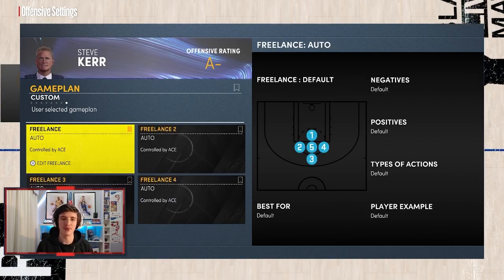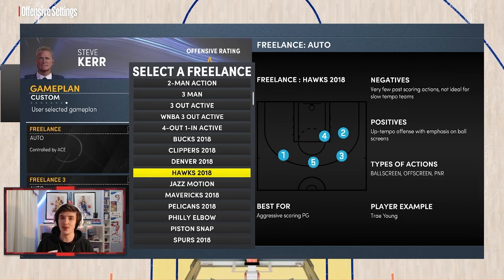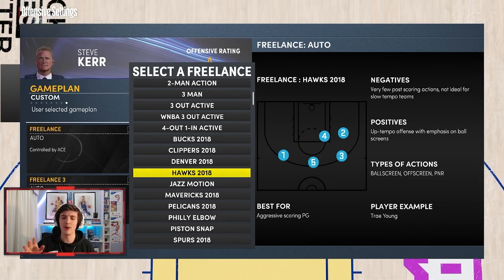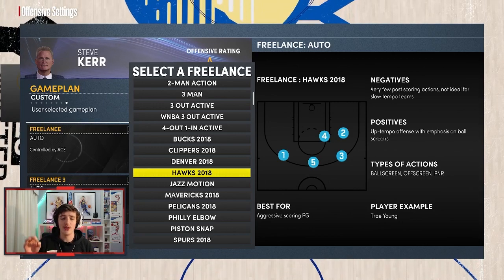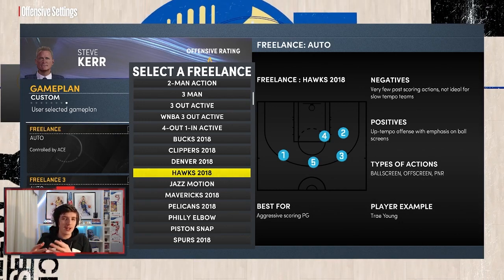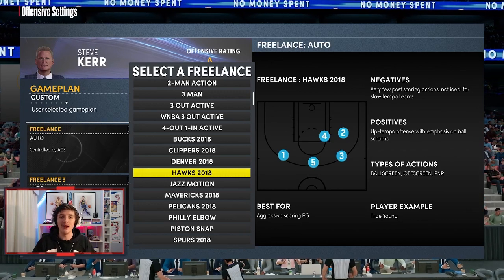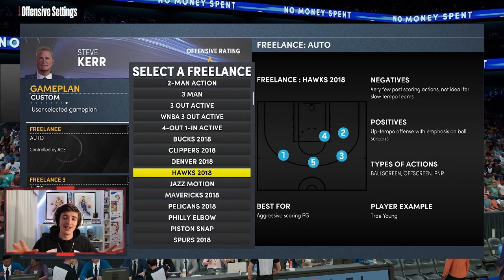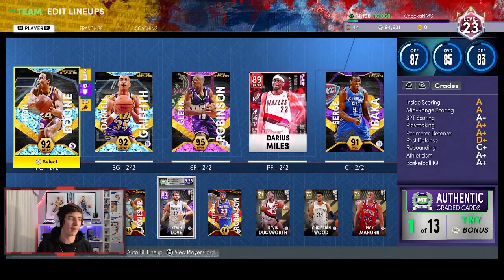The third and final setting is Freelance. If you've played My Team before, you know which one I'm going with — it's Hawks 2018. Hawks 2018 freelance will ensure your players almost always go into a five-out sort of setting. If you run a pick and roll without Hawks 2018, players will cram the paint and you won't get a roll-off in time. Hawks 2018 really opens up the floor, allows your players to run out to the corners and the hash, and allows your center to set a good screen for your point guard.